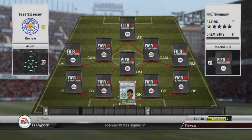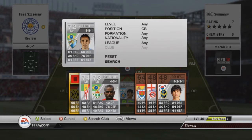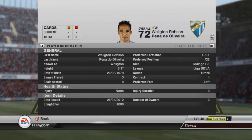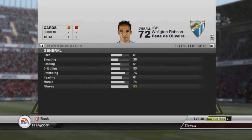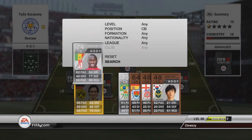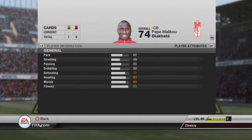Coming up at the first centre back we have Wellington, who plays for Malaga in the Liga BBVA. He's not the fastest of centre backs but his actual defending makes up for that. At the other centre back we've got Diakati, who plays in La Liga. Again not the fastest of players but makes up for it in his heading and defending stats.